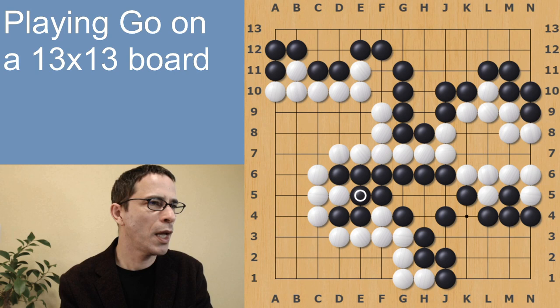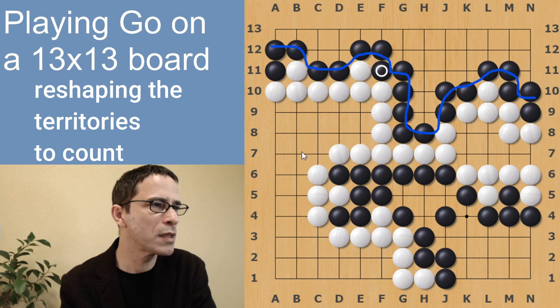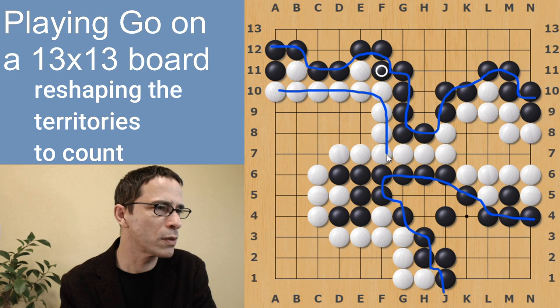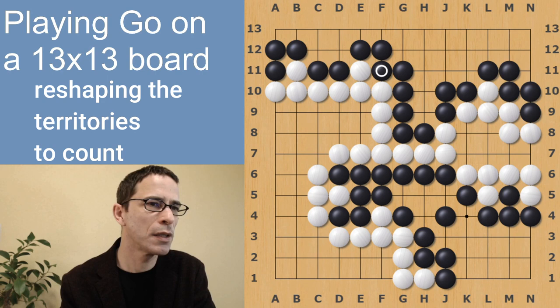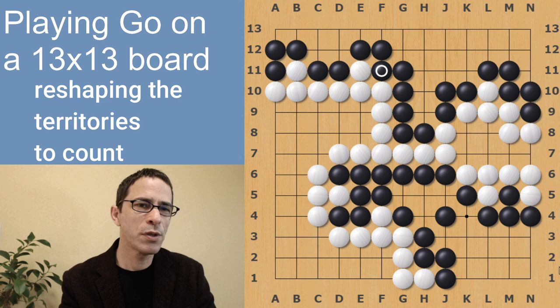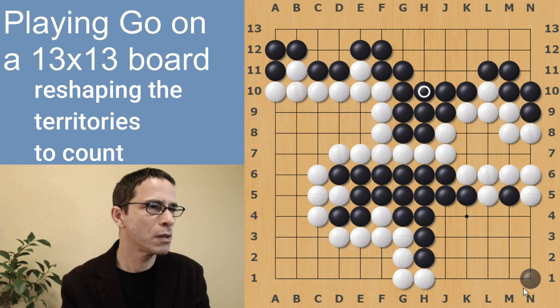In an actual board game when playing face to face, the players have to count the score. Counting one by one through something like 40 points is a bit of a hassle, so there's a way we do it. Once you've agreed that the game is over, that implies you agree that certain areas are Black's territory or White's territory. Once you've agreed on that, it becomes possible to rearrange the stones to make rectangular shapes that you can calculate easily. For instance, moving Black's stones like this would create a 5x4 shape, which is clearly 20 points — it makes it easy to count Black's territory.